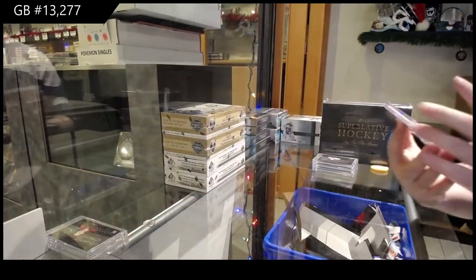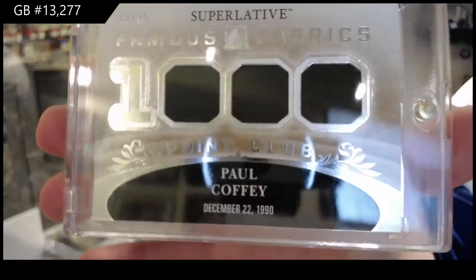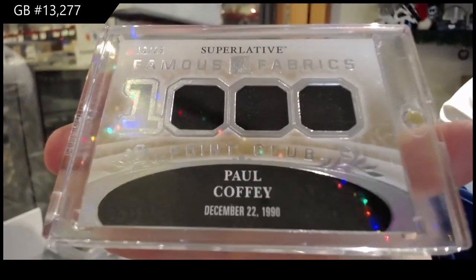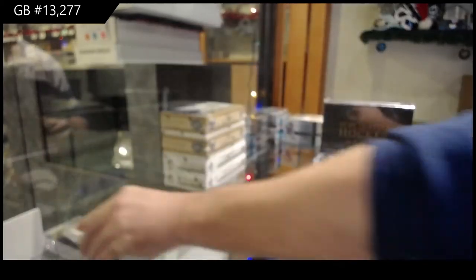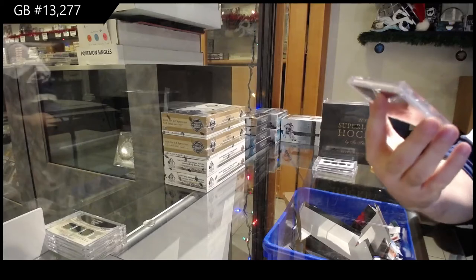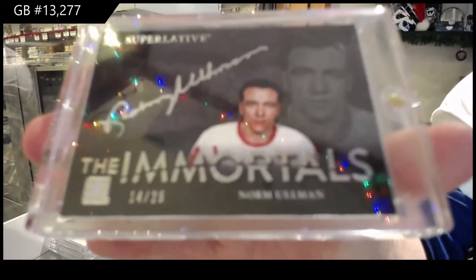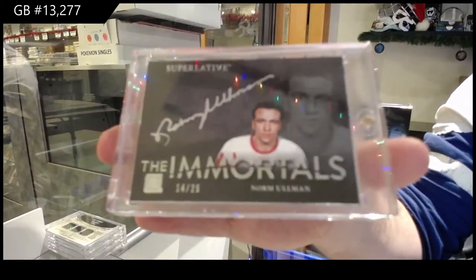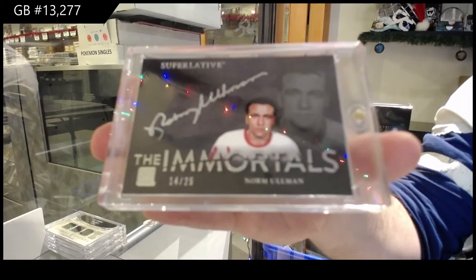We've got number 13 of 25, Paul Coffey, Triple Jersey, number three spot. 13 of 25. We've got an Immortals, number 14 of 25, the four spot, Norm Allman.